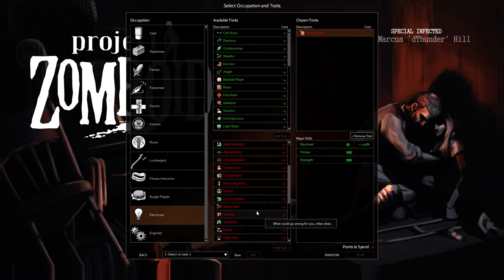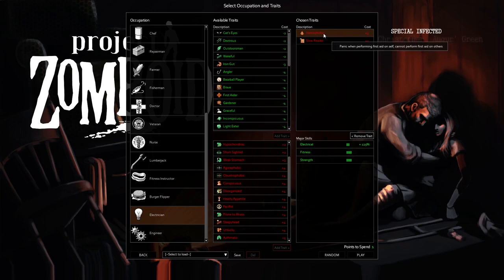For the other trait, I'm going to pick haemophobic. The haemophobic trait means that when you perform first aid actions on yourself, you go into a state of panic, and I cannot perform first aid on other players. As this is just a single player game at the moment, that won't really be much of a concern for me.